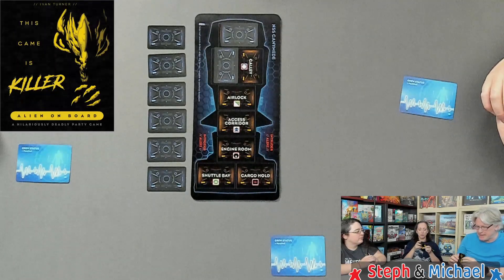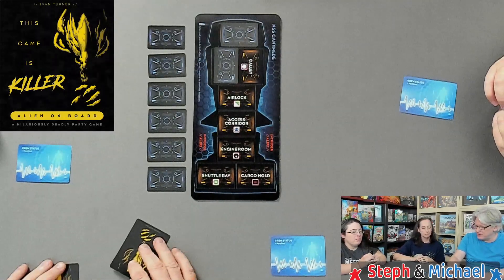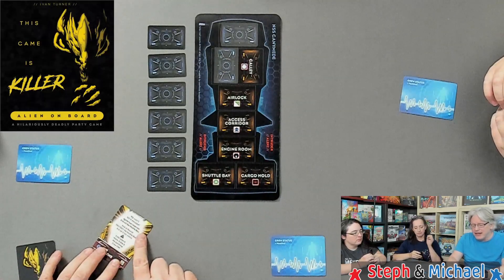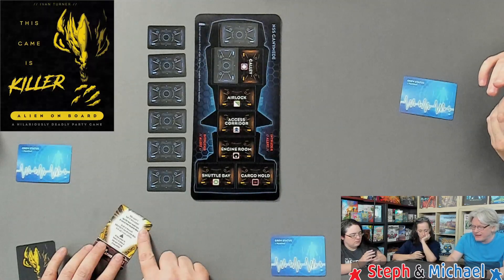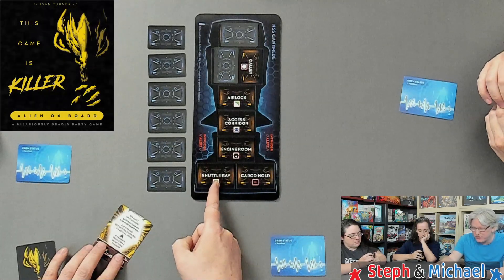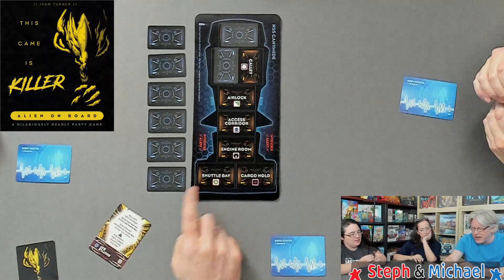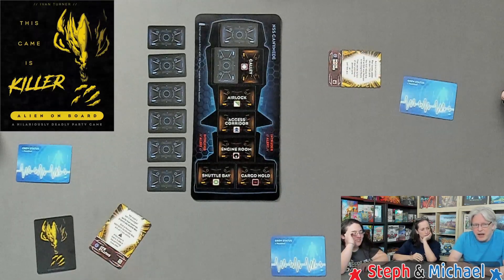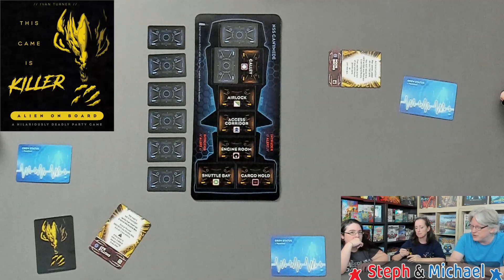Alright, choose one card to be your location, one to be your action. I'll be the first crew member - that's the term. I am planning to ignite the fuel reserves and torch the shuttle bay at the end of the round, destroying it and killing all crew within it. Hopefully nobody got dealt two shuttle bay cards. I'm going to the engine room.